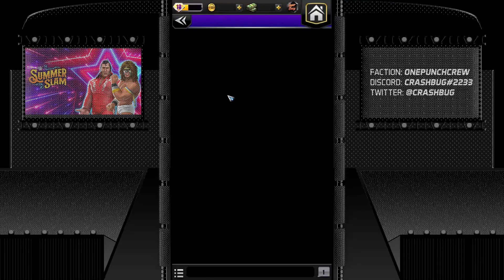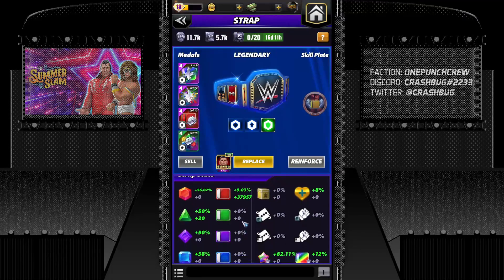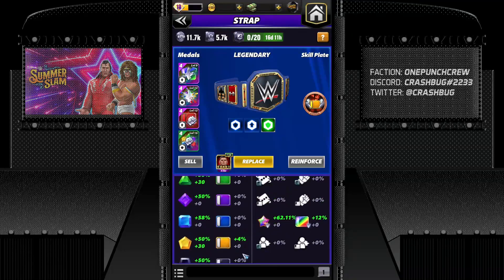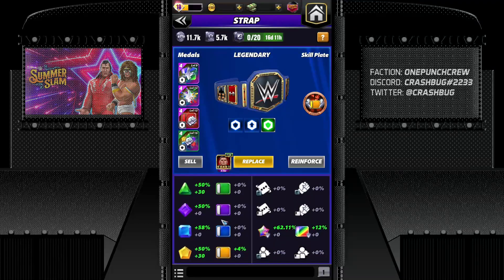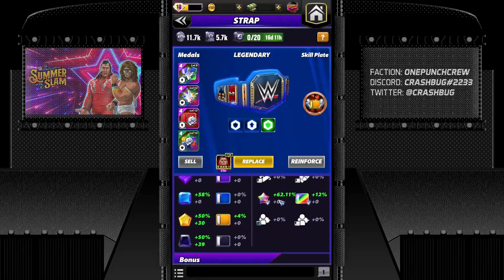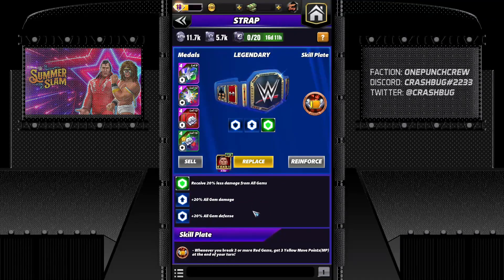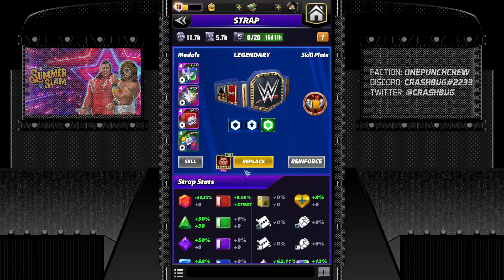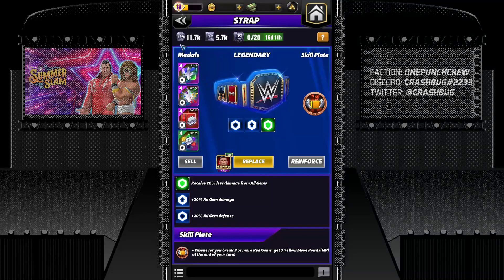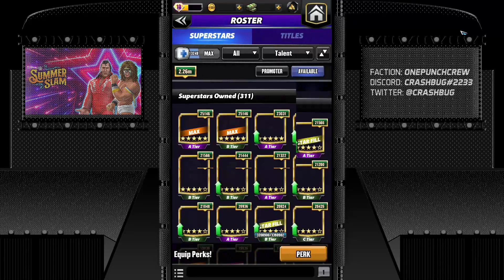I tried to make Walter a complete package — he's an offense superstar with top-notch move damage and gem damage, so I tried giving him 62 percent Armor defense to make a hybrid build where he has strong defense and strong offense as well. That way the superstar is doing great.